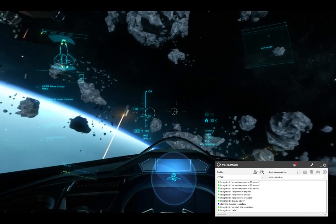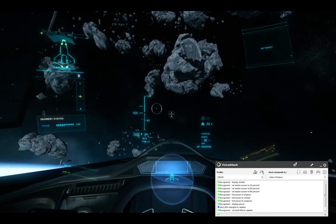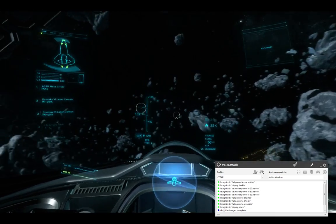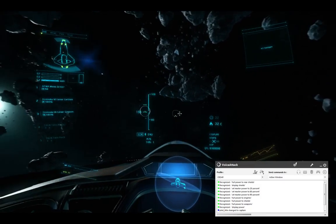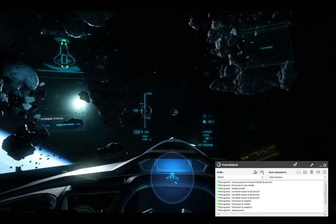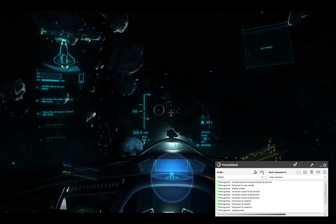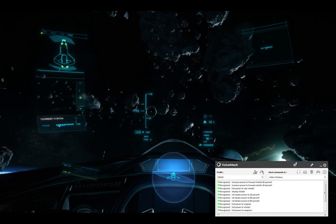Display Shields. Full Power to Rear Shields. [Cedar: Full Power to Rear Shields.] Increase Power to Rear Shields. Increase Power to Forward Shields 30%. [Cedar: Increasing Power to Forward Shields.] Increase Power to Forward Shields 60%. [Cedar: Increasing Power to Forward Shields.] So that's pretty close.